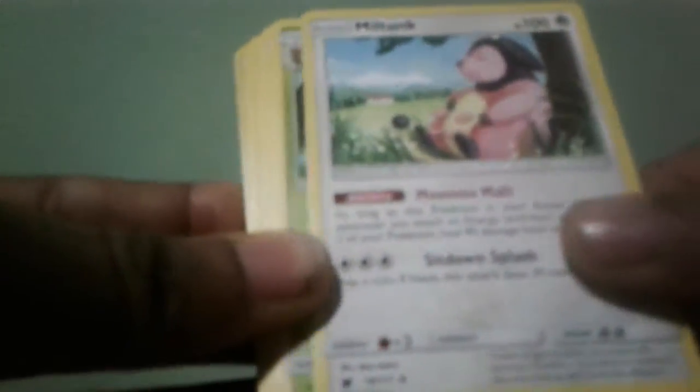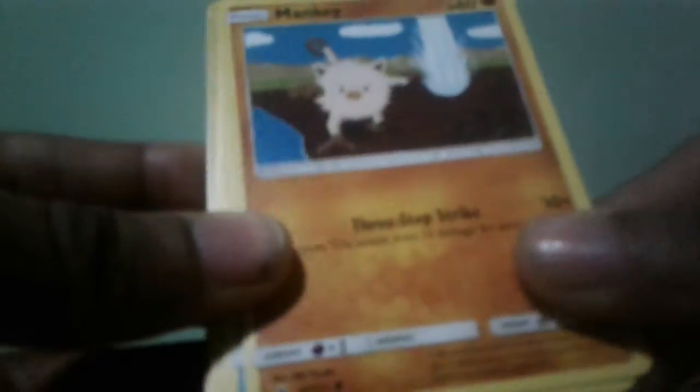For the pulls, we've got a fire energy, a Meltan, a Kukuna, a Sligoo, a Yungoos, a Mankey, a Swinub, another Kukuna, a Weedle, and a Regirock. This is not bad — those Regirock tech cards are nice. Hopefully you guys subscribe if you're new, like this video, and I'll catch you guys next time — peace out and have a great day!